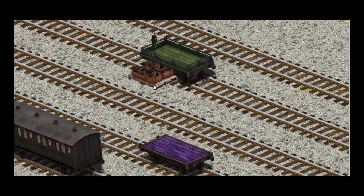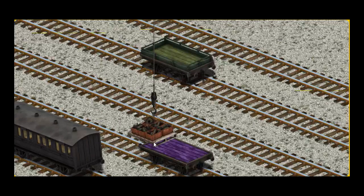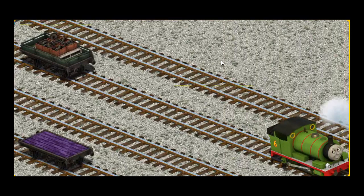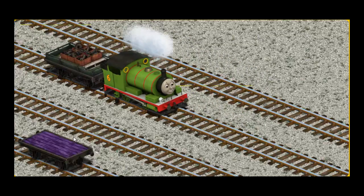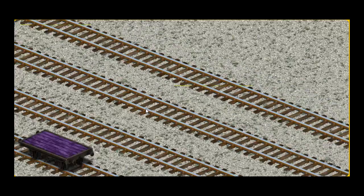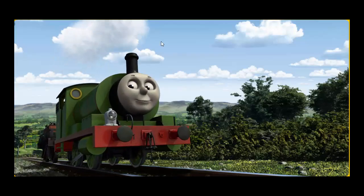Now the cargo must be loaded. Show Cranky where the green flatbed is. You found it!